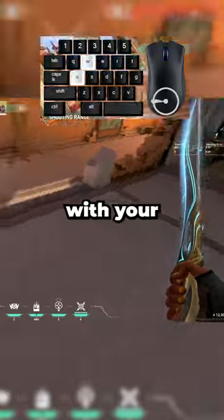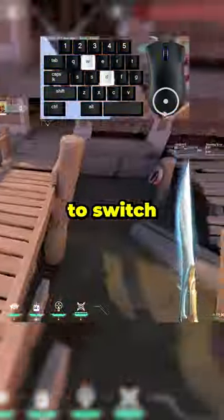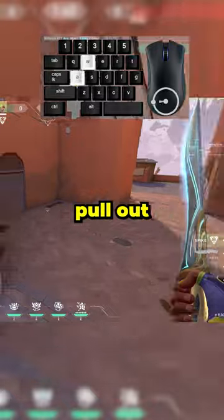Trying to time a jump consistently with your space bar is close to impossible. It's also a great habit to learn to switch your weapons with your number keys, as switching weapons with scroll wheel is much less accurate and you can accidentally pull out the wrong weapon.